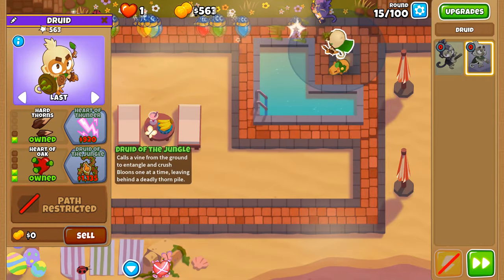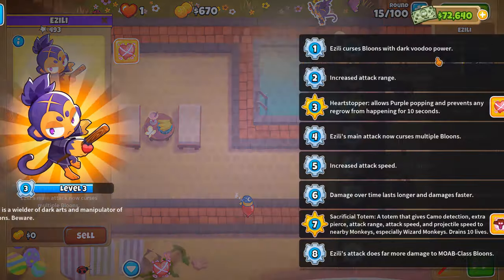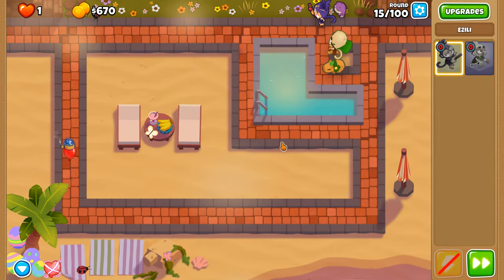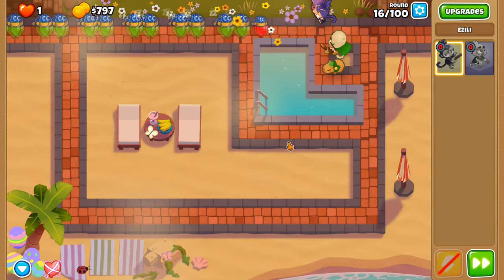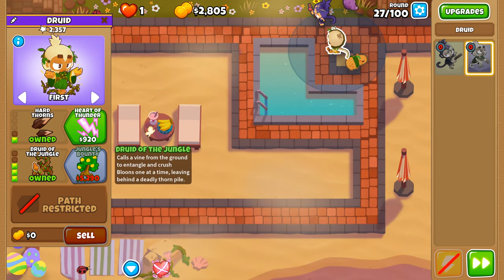We're going to go up to Druid of the Jungles with our Druid here, and then we can sit with the rest of our money. We need to get Azeli up to level 8 so that Azeli's attacks do far more damage against MOAB-class balloons. We need that in order to get through round 40. Round 25 was speed reduction of Purple Balloons, and Druid of the Jungle just dealt with all of them.